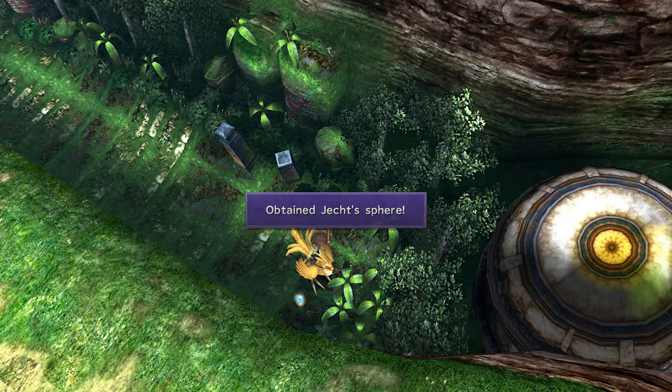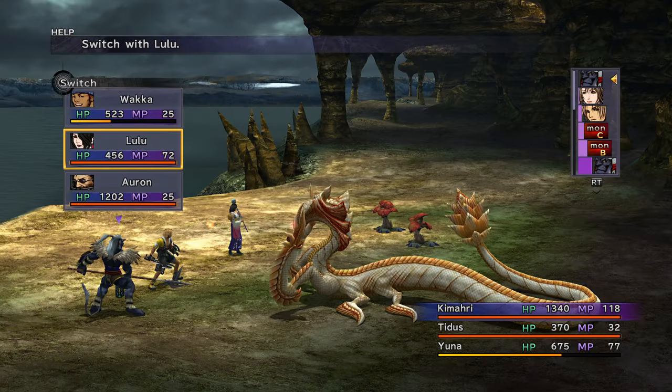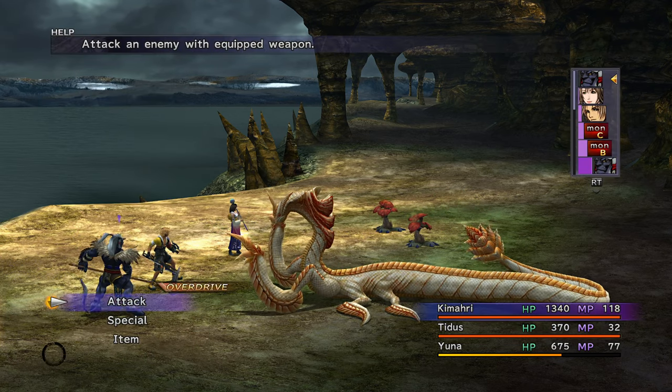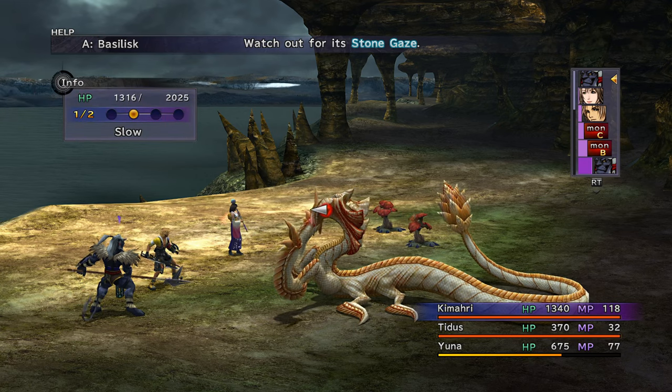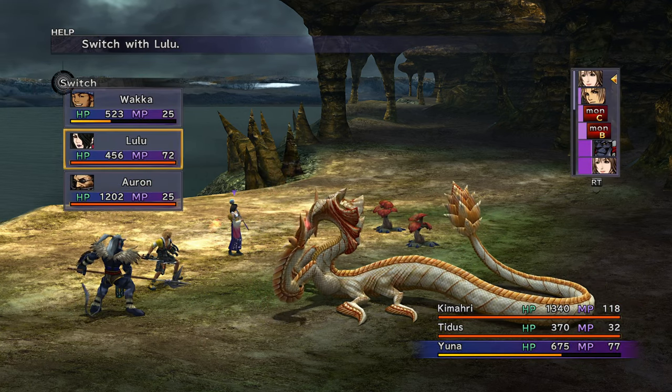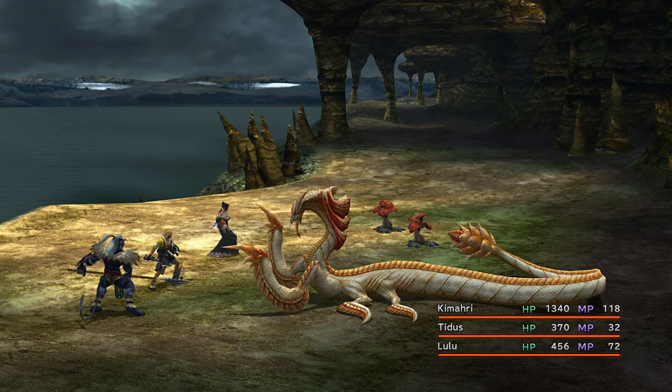As you backtrack, load up on notable loot to steal. The road to Jose is the easiest place in the game to load up on petrify grenades. If you steal 60, you can give a weapon Stone Strike.